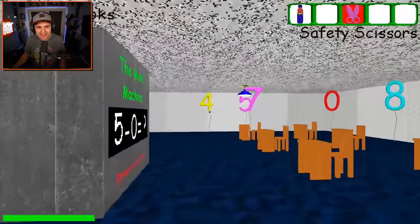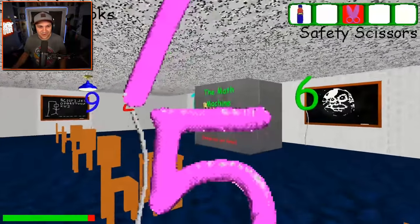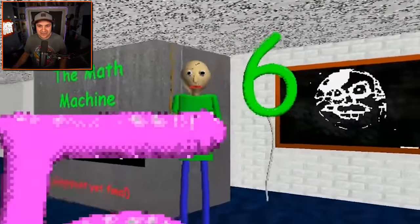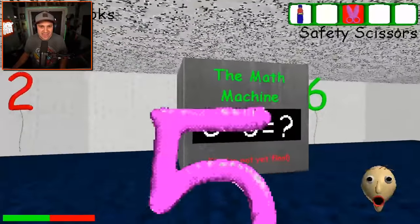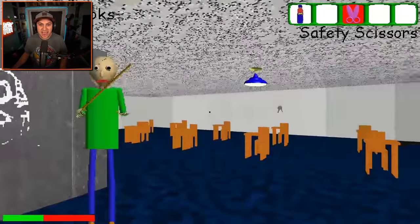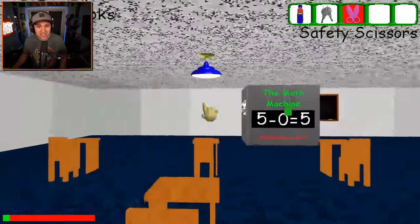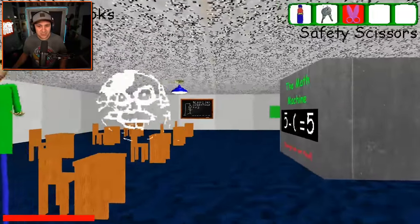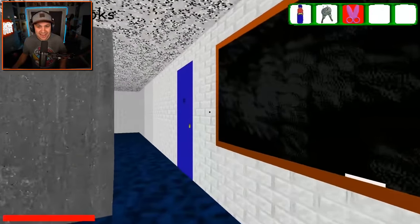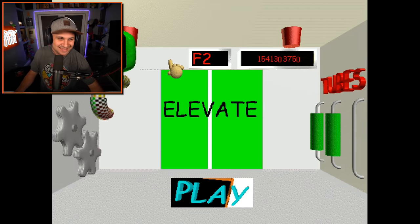Five minus zero is five. This is gonna be so hard - Baldi is always in here. Get away from me, I gotta answer this question! Okay, back off man. Not the chalk guy - he's gonna lock us in here. So we're locked in this room with Baldi. I knew I was gonna get got - there was no escape.